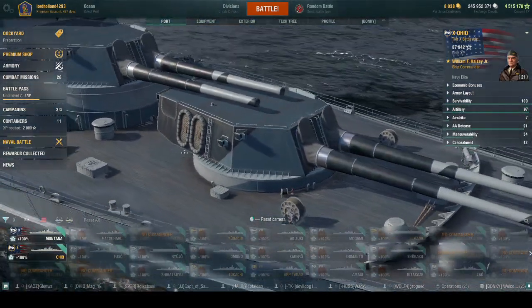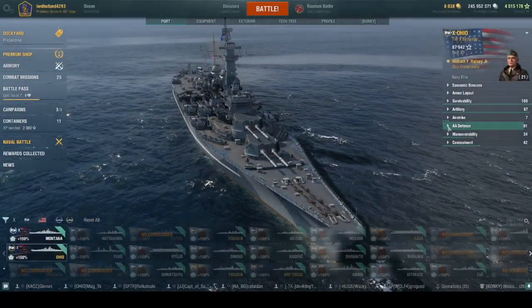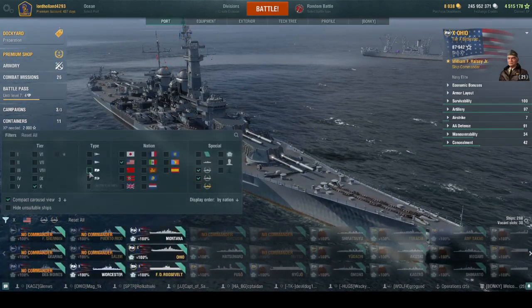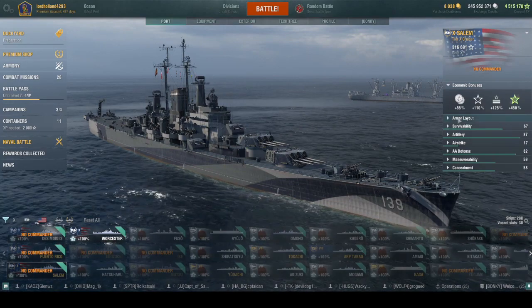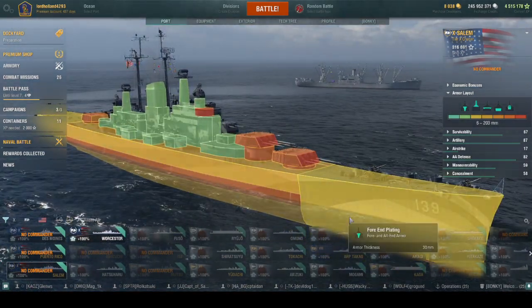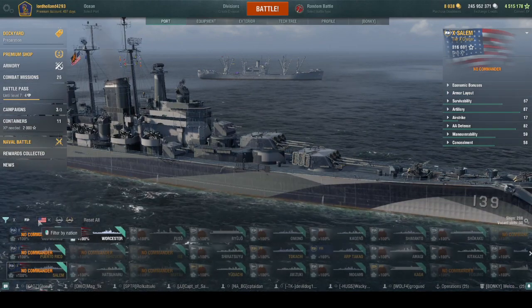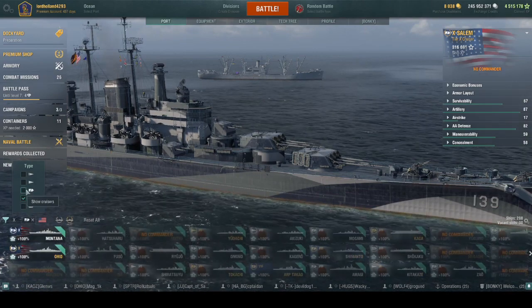The real main difference is in the artillery area. Ohio gets six 457mm guns, which overmatch 30mm and 27mm plating. So if you're going broadside against ships like Des Moines or Salem — which share the same hull — you can basically overmatch them everywhere. There's no armor win for Des Moines or Salem against this caliber. Any ship with 32mm plating, you're going right through it.